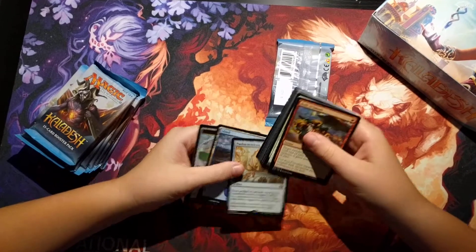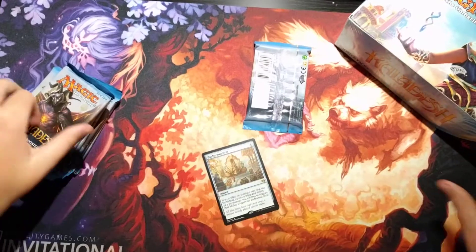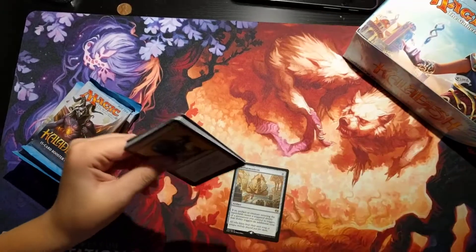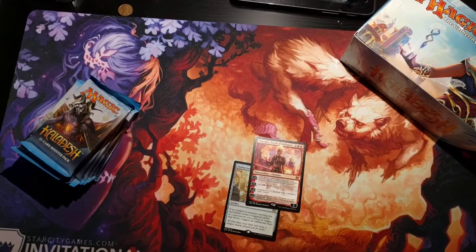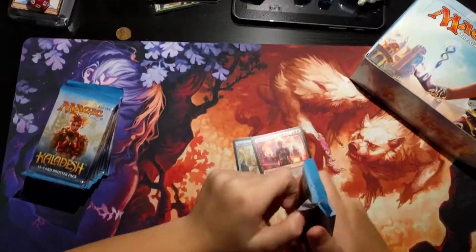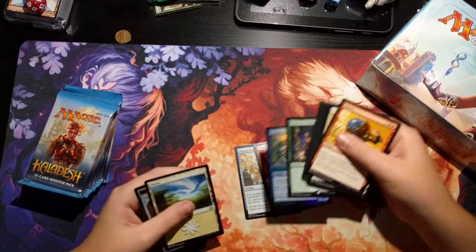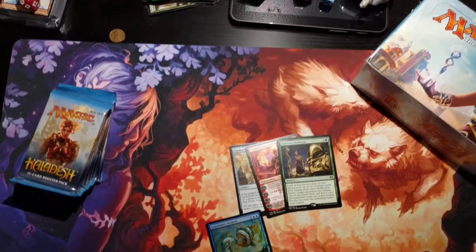We're gonna go quick through this. Panharmonicon. Chandra, Torch of Defiance — woohoo! I like the card but it was definitely overrated. A foil Gear Seeker Serpent and a Dubious Challenge.